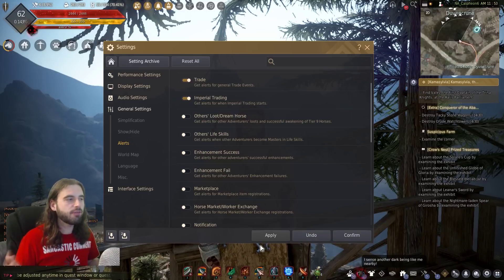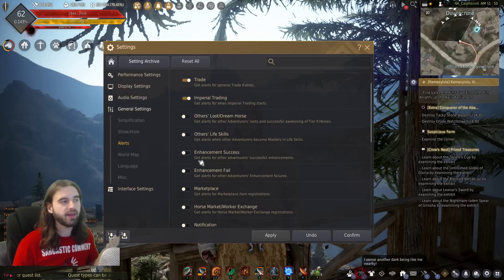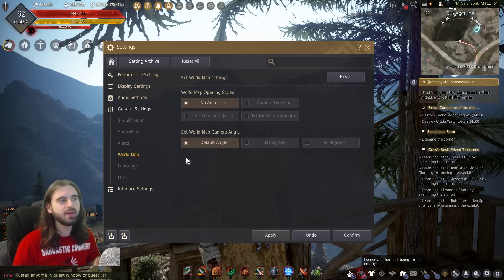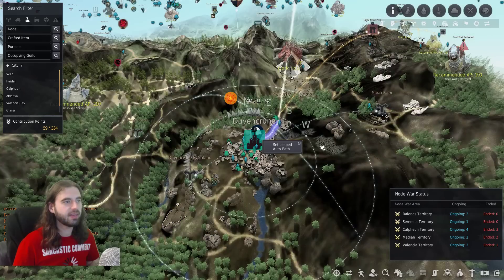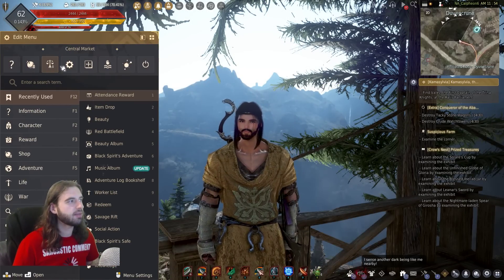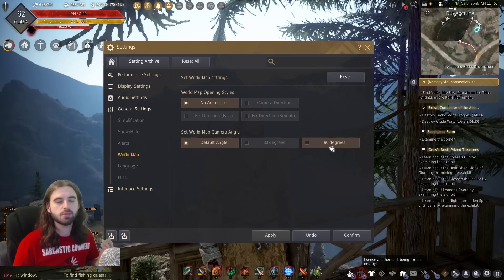Now let's take a look at a few other settings that are really cool that you probably wouldn't even know about unless you went digging. The first setting tab we're going to go to is world map, located right below the alerts tab. In this world map setting, there are a few quality of life things. If you always find yourself rotating your map to 90 degrees to look down on it when you press the M key, you'll want to change that setting under general settings world map to 90 degrees.